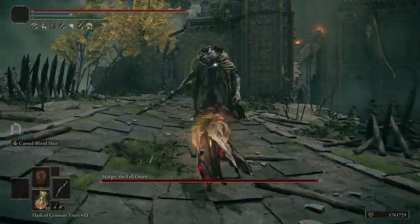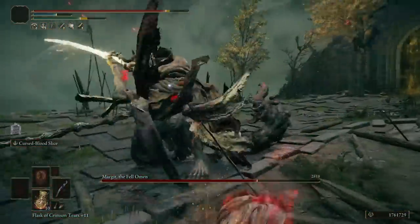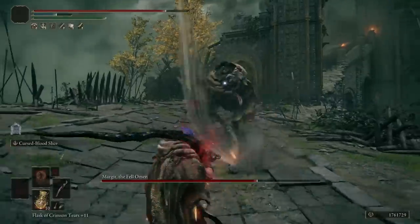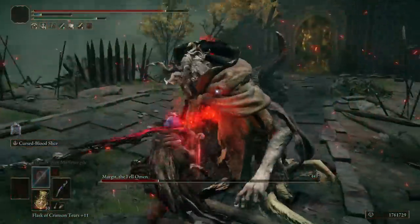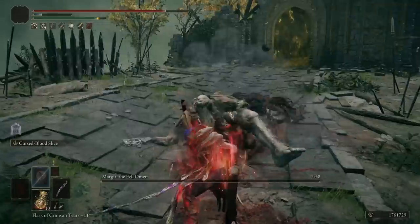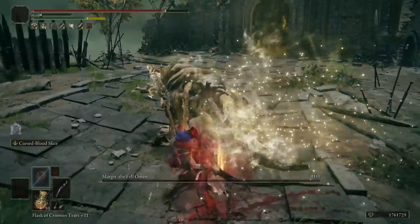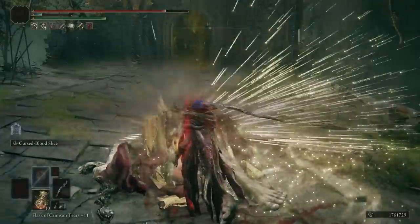We don't have to worry about that at all in PvE, where we can absolutely just spam the Ash of War and burst something into oblivion — especially if it's weak to bleed, especially if it's weak to fire, especially if it's weak to both. The Ash of War can also stagger much like a heavy attack. In PvE, it's absolutely ridiculous.